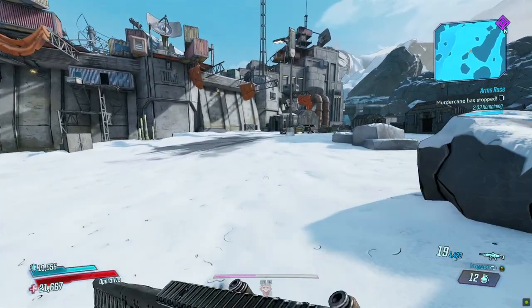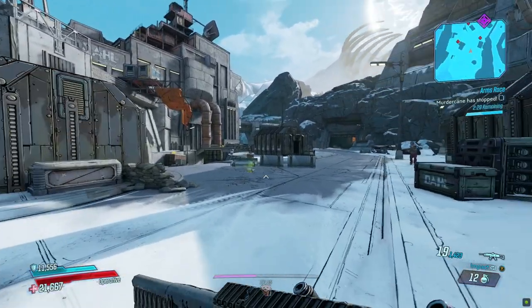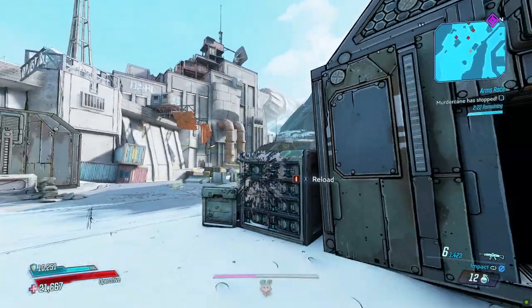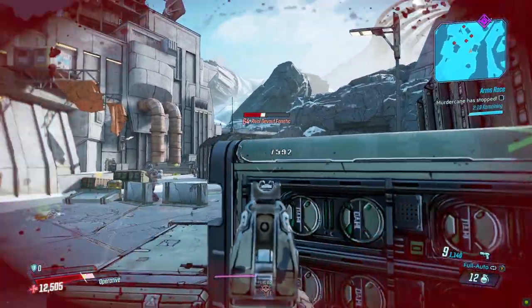Arms Race will drop you and your buddies onto a map filled with enemies just like the base game. However, because this is a separate experience, you will be stripped of all your gear, skill tree, and guardian rank. Don't worry, your gear will be saved — you just don't have access to it.